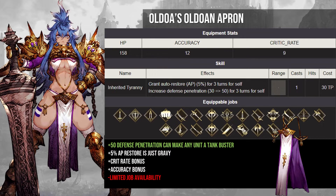The 5% AP restore isn't enough to sustain high cost abilities every single turn, but it is enough to ensure that your unit doesn't have any wasted turns. You also get relatively solid accuracy and critical rate bonuses, making this a no-brainer TMR for any attacking unit. The only downside is that the jobs that can use this are a little bit limited — only warrior classes can use it. As you can see on the screen, this means no gunners, no spellblades, pugilists, or dragoons, except for Kane oddly, but ultimately most of the units you'd want to use this on can already use it.